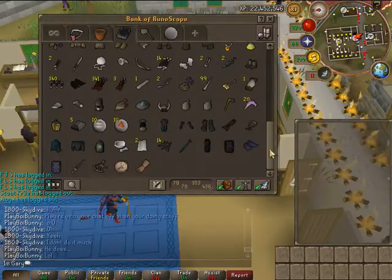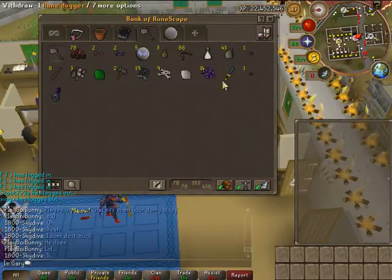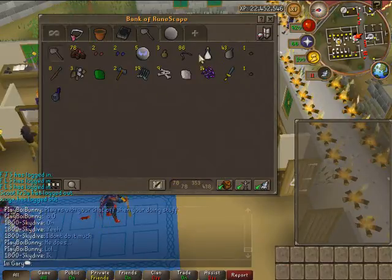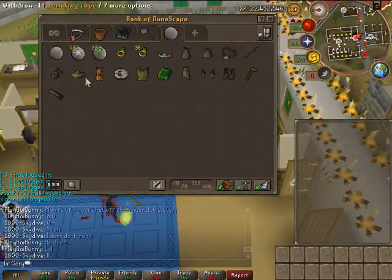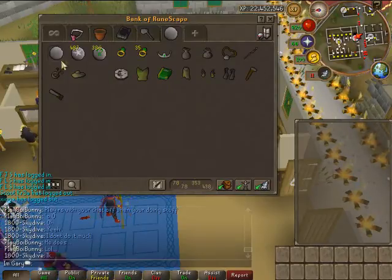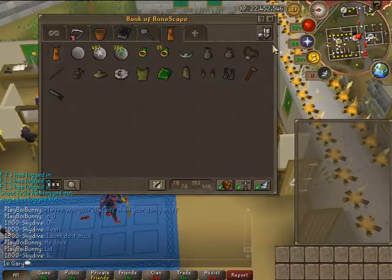The next one is my slayer drops tab, with clue scrolls and stuff. And my last tab is my skilling tab. I've only got 199 at the moment.